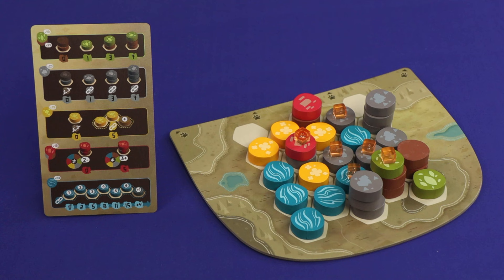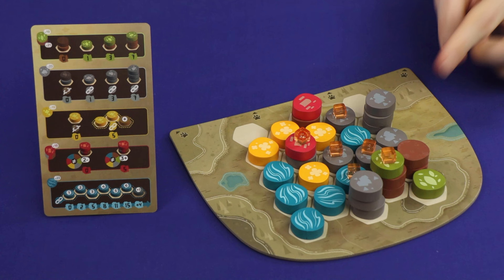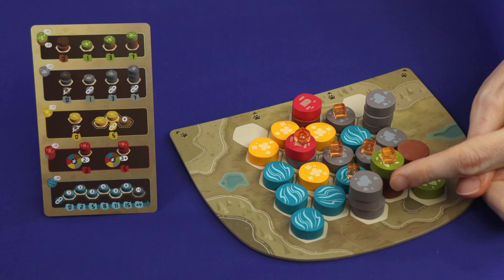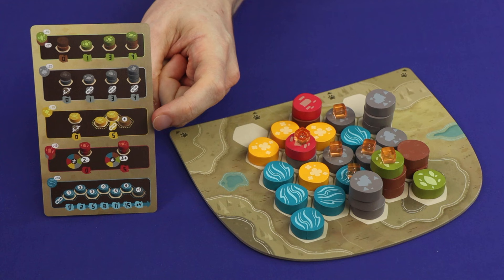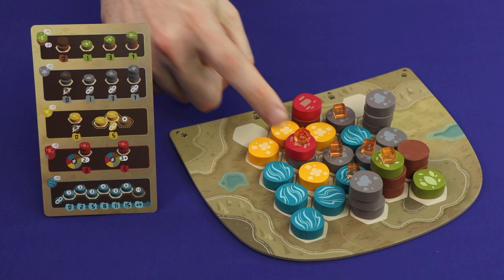Mountains also score for height as long as they're part of a mountain range — a single level mountain scores one, a two level mountain scores three, and a three level mountain scores seven, but if the mountain is not adjacent to any other mountains, it scores nothing regardless of height. Fields score for contiguous groups of size two or larger, but get no additional points for being larger than two. So a set of three linked fields would be worth five points, while a single field scores nothing.